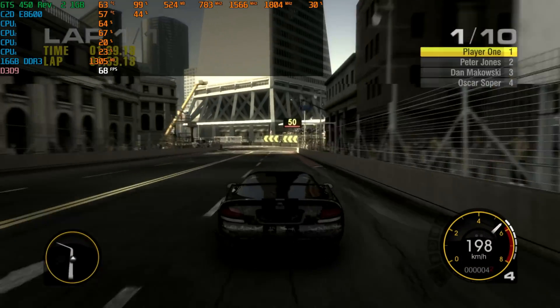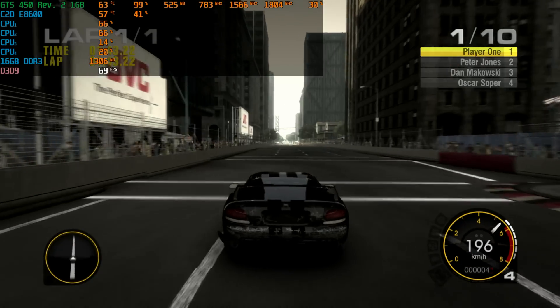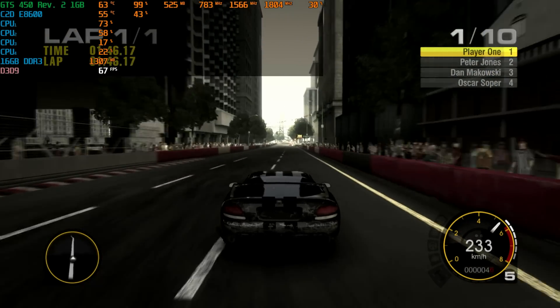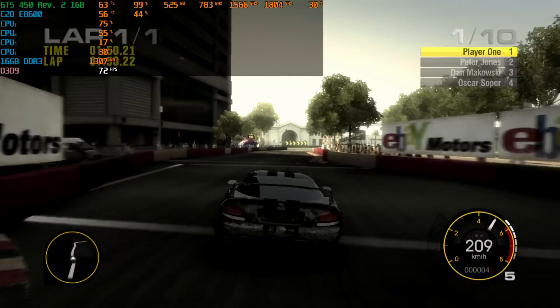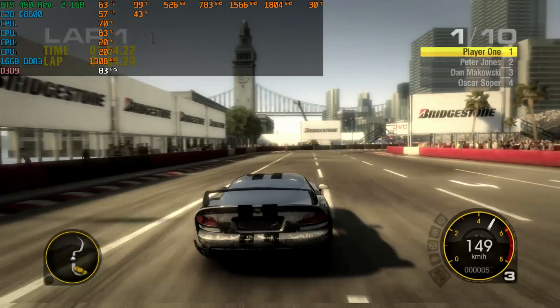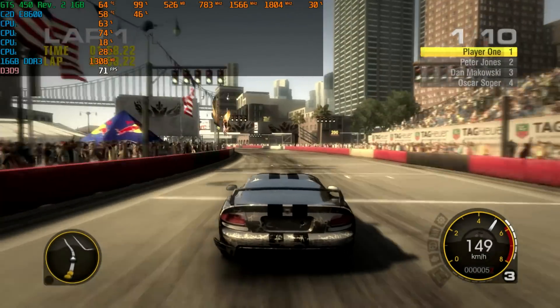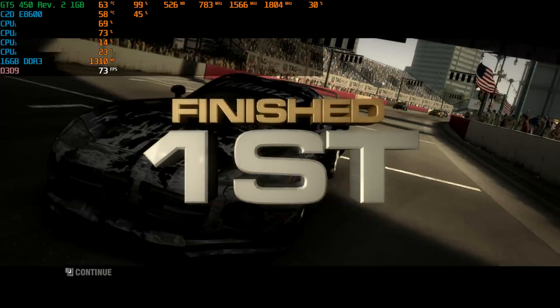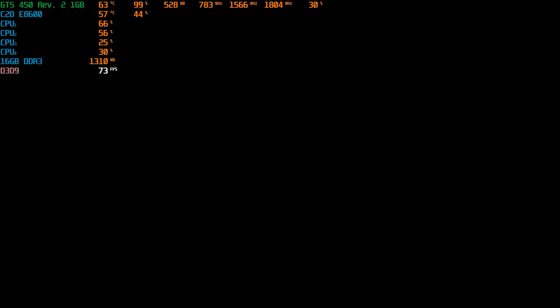The GTX 960 put up much more of a fight. This card is actually the GTS 450 Revision 2, which uses the GPU from the GTX 550 Ti but with a narrower memory interface — only 128 bits instead of the 192 bits that the GPU actually has. So it's a bit of a rare model. We did get this card working in the end, but for anyone shopping around, try to avoid this model.